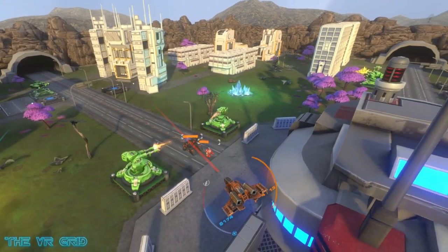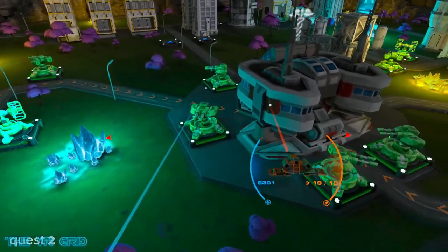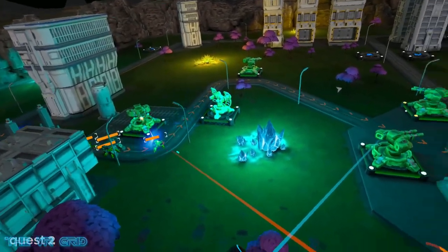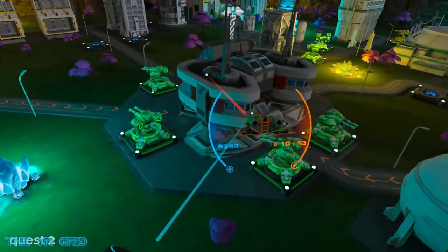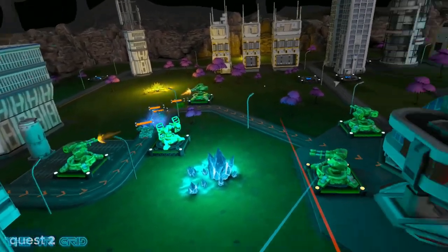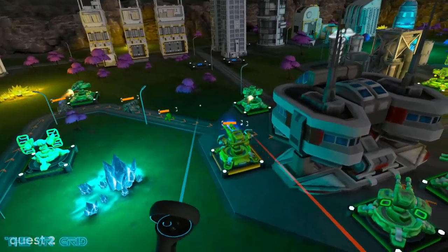Enemies attack along set-designated paths which do switch up between waves, often allowing you — who is on a budget off the hop — to focus on individual paths for a few rounds to not only build defenses, but also to test whether they actually hold before the game introduces multiple paths attacking simultaneously. This was an approach I really appreciated, as it kept the early moments more strategic and experimental than simply stressful.